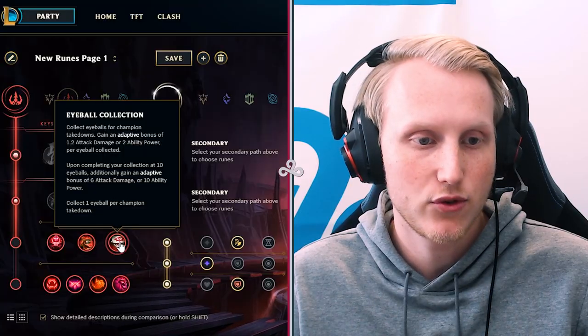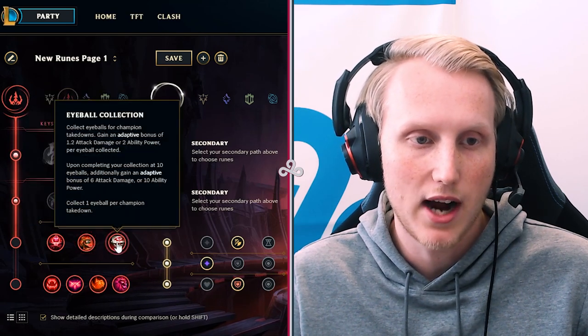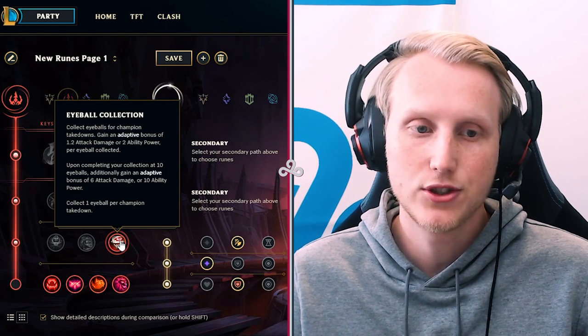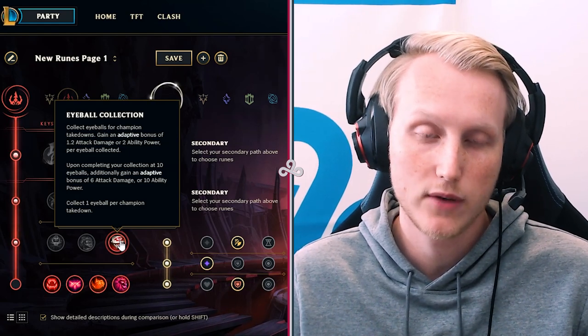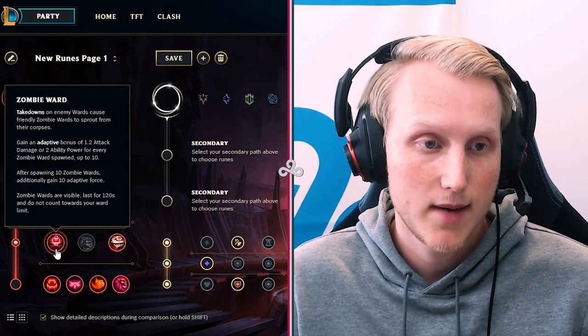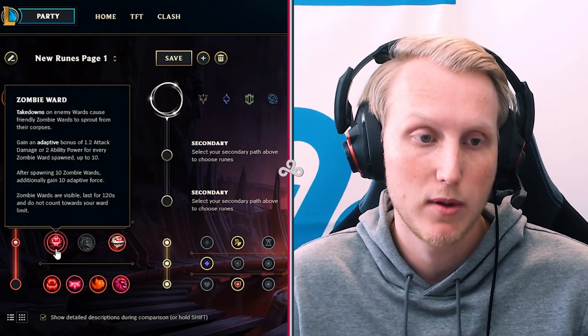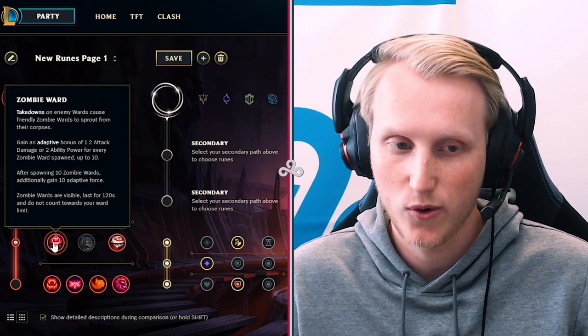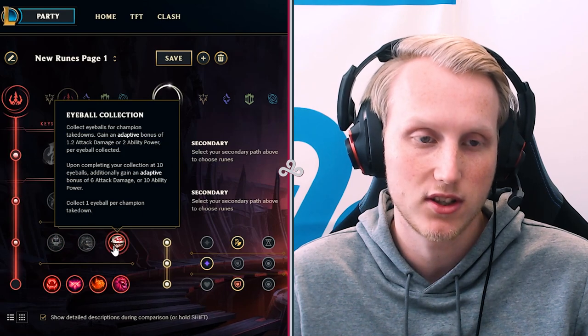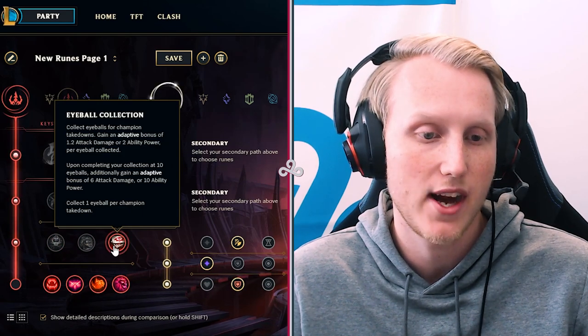For the stacking runes, I prefer Eyeball Collection in solo queue because there are a lot of kills where you stack this rune quickly. You also have an early game champion, so you'll get this stacked up quickly and get a lot of AD. Zombie Ward is a good rune in competitive play where people use more wards, but control wards aren't bought that often in solo queue, so I just go Eyeball Collection. It's easy to stack and gives you a lot of free AD.